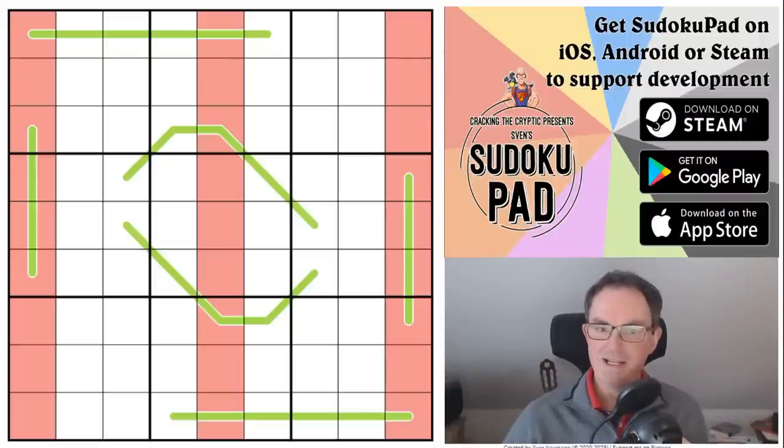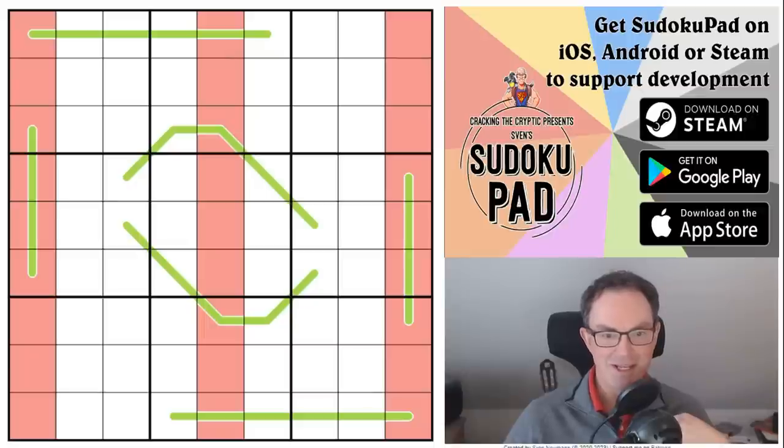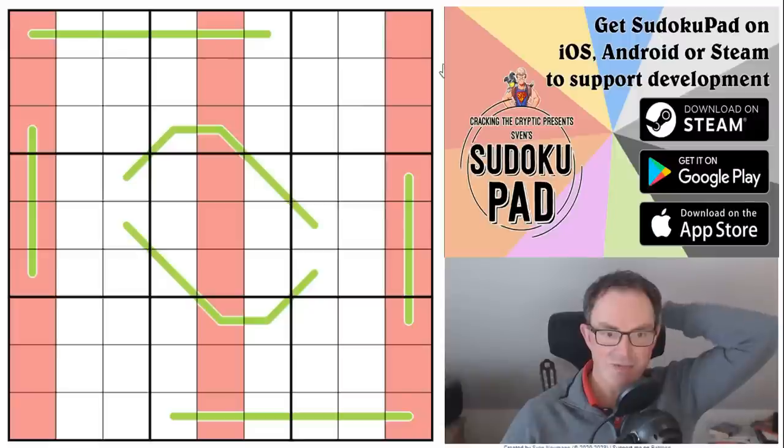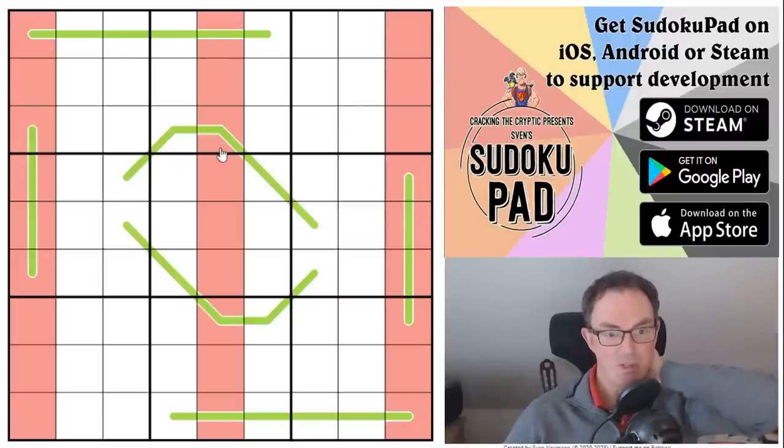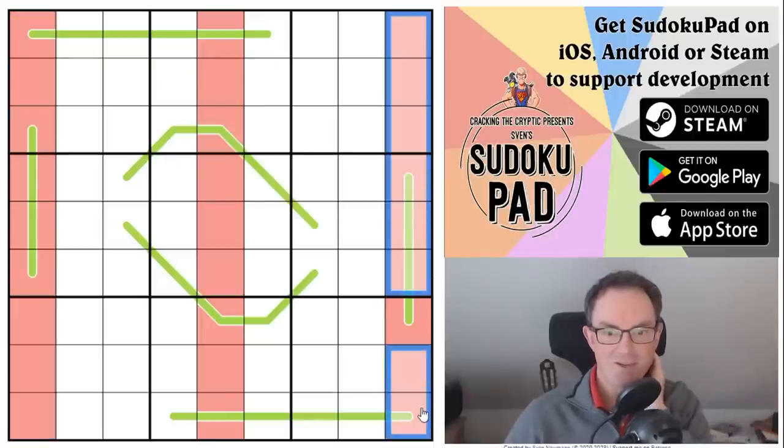My knowledge of grid symmetrical placement suggests that the solution to this puzzle is going to be rotationally symmetrical, but we shall see. This is really very beautiful — it's just German whispers and 159, the computer programmer's favourite rule set.